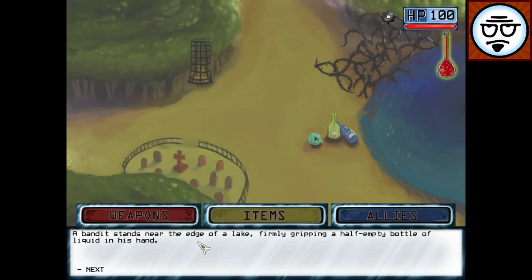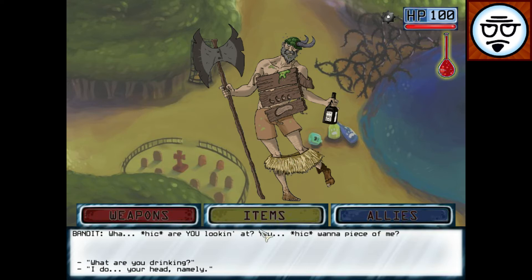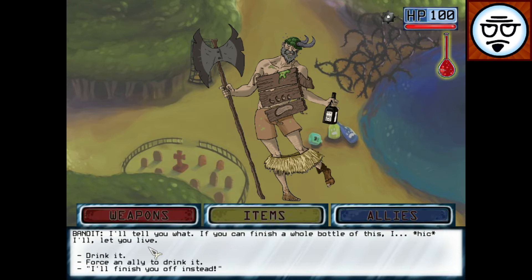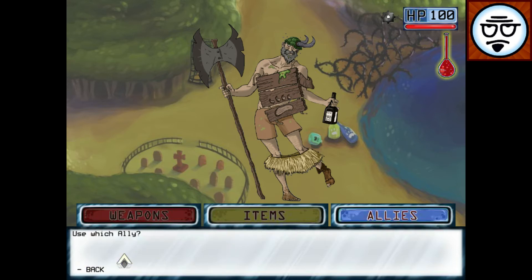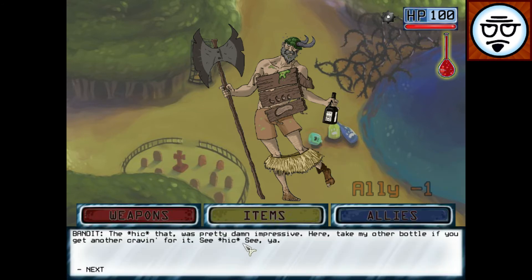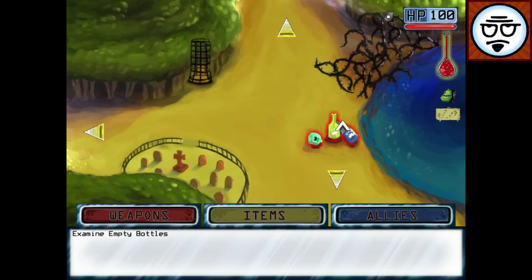There's a bandit near the edge of the lake, gripping a half-empty bottle of liquid. He is drunk and has his grass skirt around his knees. It's crew brew. Let's force an ally to drink it. And we got crew brew as a benefit.